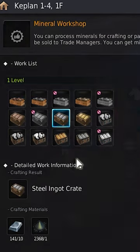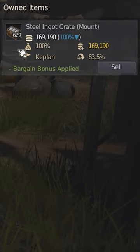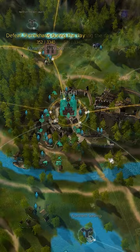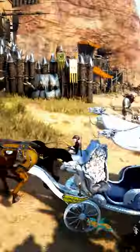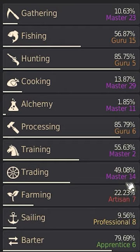The last crate that's extremely easy to make is the steel ingot crate. These crates can be made by melting iron and coal, but will make huge profits when made in any region other than Altenova and Heidel. Of course, these will make more money when traded the further the distance and the higher trade level you have.